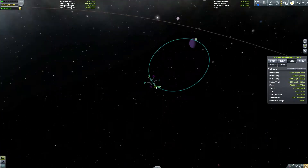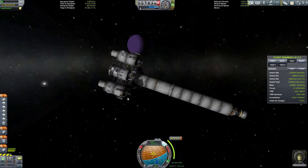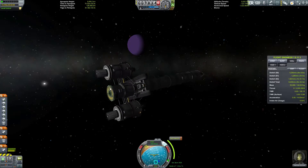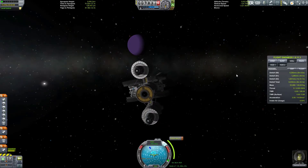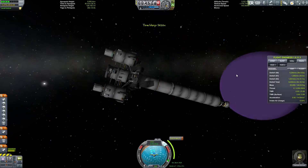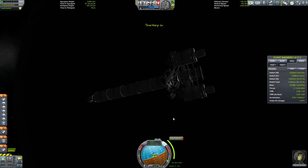Now we are orbiting Eve — just look at how pretty Eve is. You gotta admit it, Eve is damn pretty. I looked at the difficulty options to check if quick loading was still turned on, and it was still turned on, but I still can't quick load for some reason. It does seem to fix itself when I reload the game, but I couldn't be bothered to reload the game.